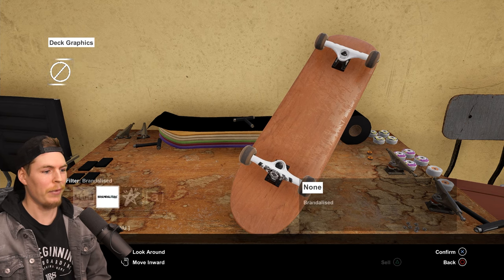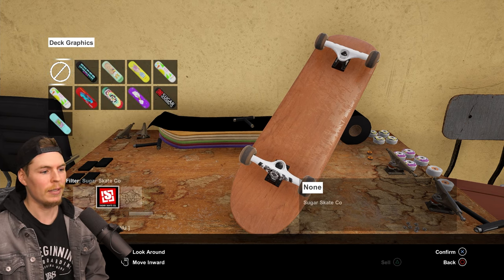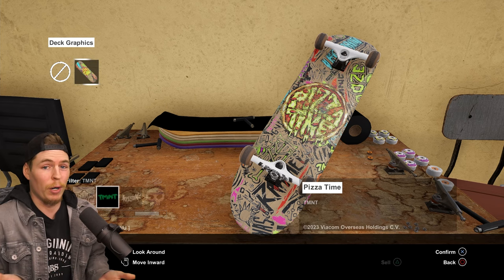Customized board — let's go to board graphics and we should only have one TMNT one. There we go — gone, gone forever. Well, you can't buy any more, so if you break them they're gone. Be very careful when you want to use these boards. Maybe turn off board breaking, or just make backups of your save file.